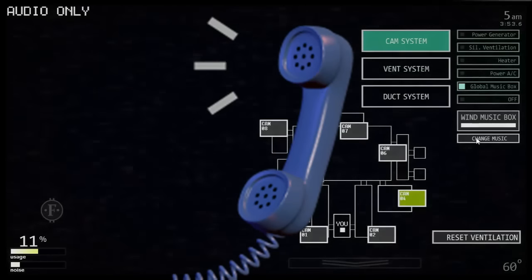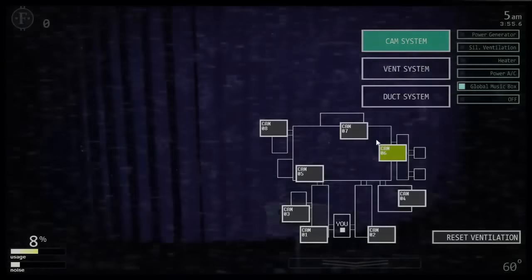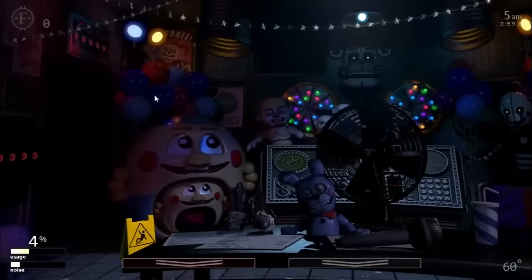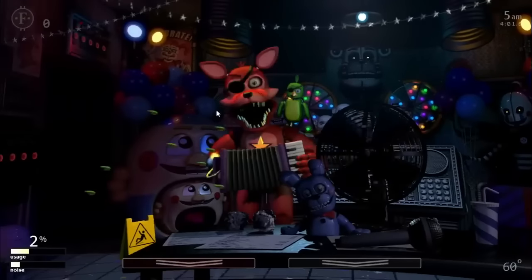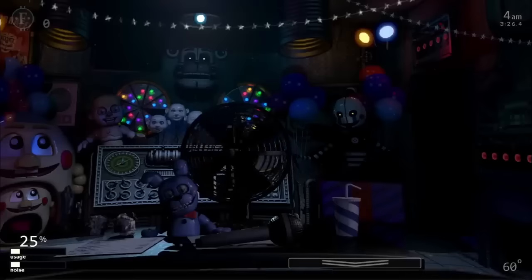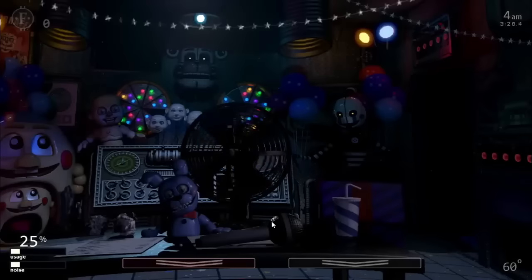Phone Guy can appear every 20 seconds via the 0-to-29 calculation. When he appears, he adds one noise value. From there you have about 4.5 seconds to hit the mute phone call button, or the noise value of 1 will stick around throughout his phone call. After 1 minute, there's a 50% chance that he will hang up early.